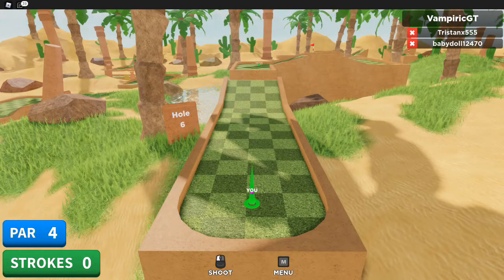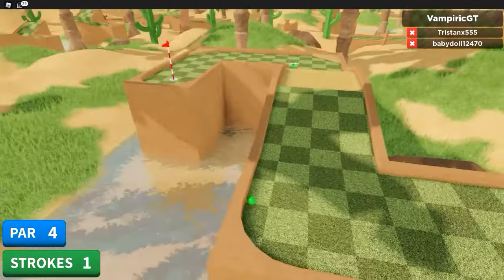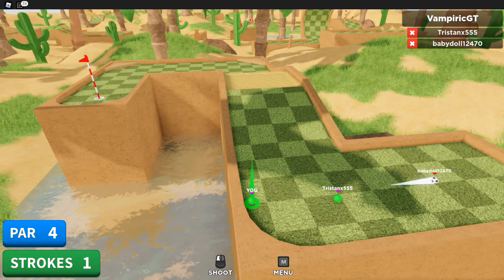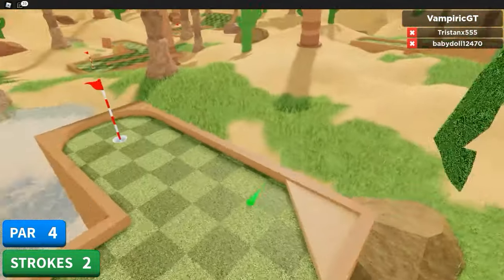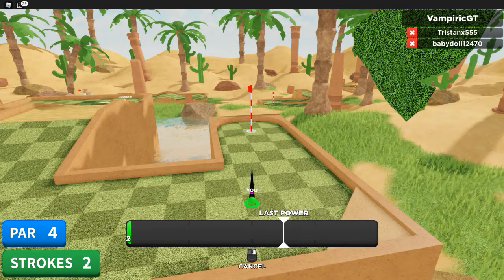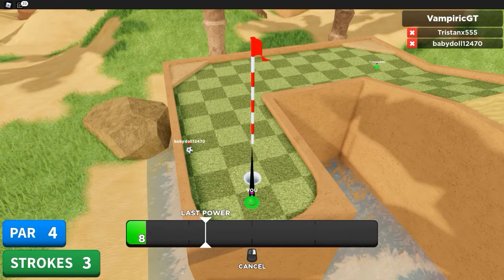This one we got to do a jump, and there's another sand trap. I always aim for those — you see the little triangle in the corner? If you hit that kind of right in the middle, usually it will shoot you out like it just did, and then you're in decent position to get in on the next shot. That was too much power — probably 25% would have been better for that.